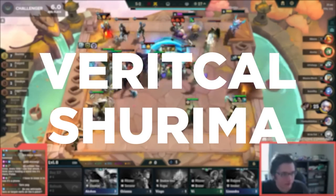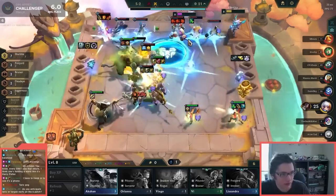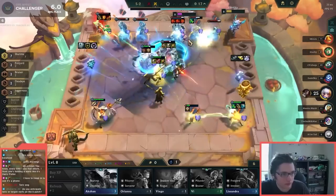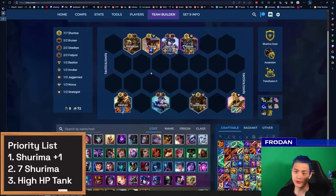One of my favorite comps to play for a vertical trait is going up to seven Shurima. I think seven Shurima is really underrated and particularly good if you can get a really high-HP tank — seven Shurima is very stable. Right now, Freljord is so good that you probably want to play three Freljord if you can and squeeze it in with the seven Shurima, but unless you get a plus-one Freljord or plus-one Shurima, that's not going to happen.